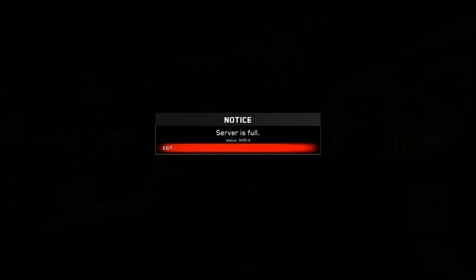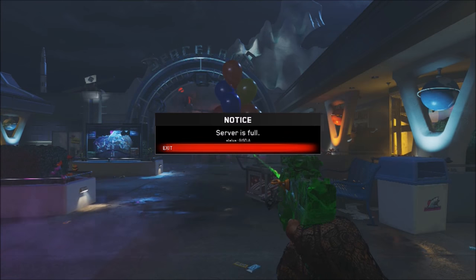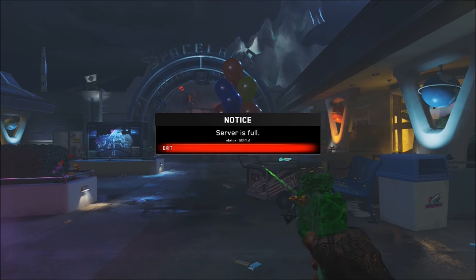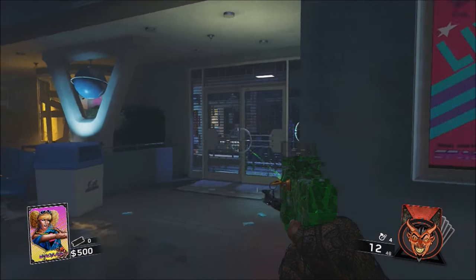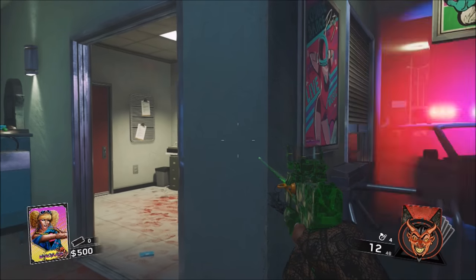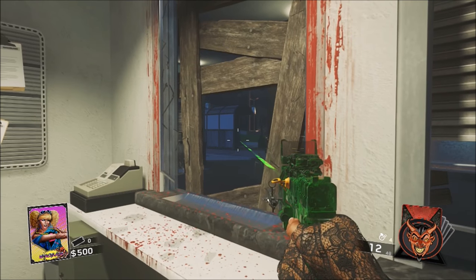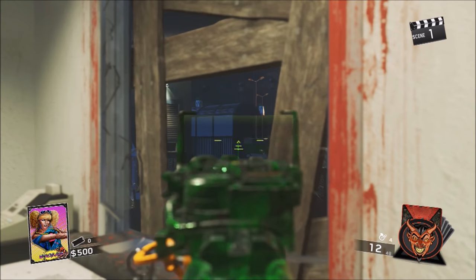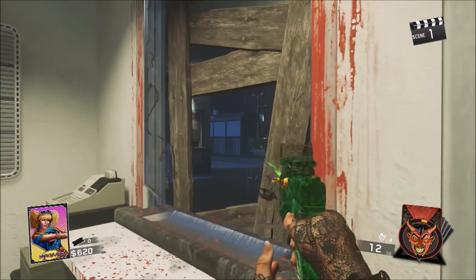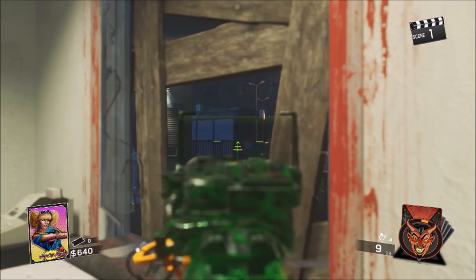Once you spawn in, you should get an error message saying 'Unable to Connect' or 'Server is Full' — it doesn't really matter, but you should get a little error message. If you get that, you successfully did the glitch, but you're not done yet. Accept that error message, then turn right and go to the barrier on your right. You'll need to kill zombies from there — it's a little tricky as they're barely popping their heads out. Try to save at least 750 points to get out of the spawn room and make zombies spawn on the actual map where you can kill them, as this is the only barrier where you can actually see zombies.